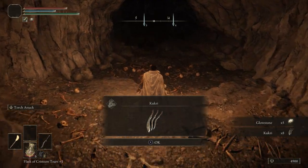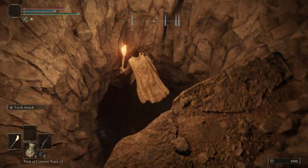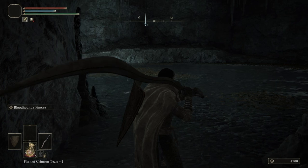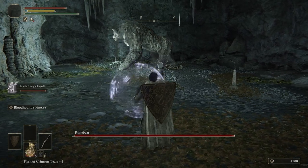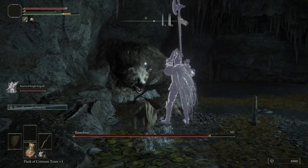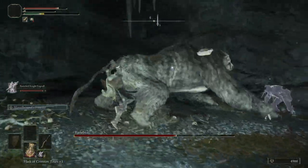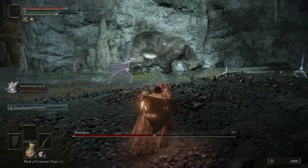Get a glowstone. Some kirkie. Be really careful, just kind of inch over there. Grab some silver fireflies. And then we're going to put our torch away, two-hand our bloodhound's fang. And then here is the rune bear. Summon out your spirit as soon as you can — hopefully he takes aggro.